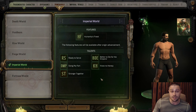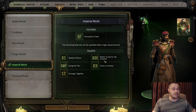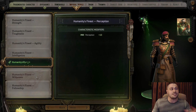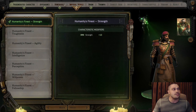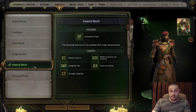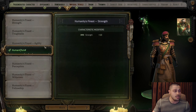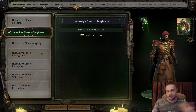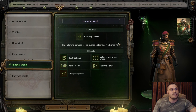Now let's go to Imperial World. Imperial World is the base of bases — when you pick it you can put 10 points into any characteristic: strength, toughness, agility, intelligence. You can make an all-around character. Whether you want to play as a mage, ranged, or melee, Imperial World is the safest bet. You just pick the attribute you like most — intelligence for mage, toughness for tanky, strength for damage. Let's see the talents.